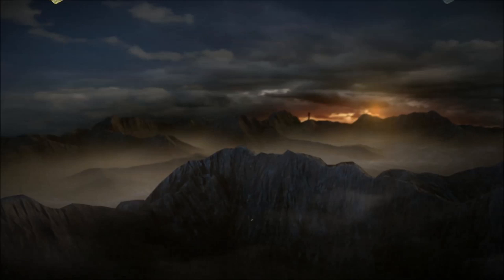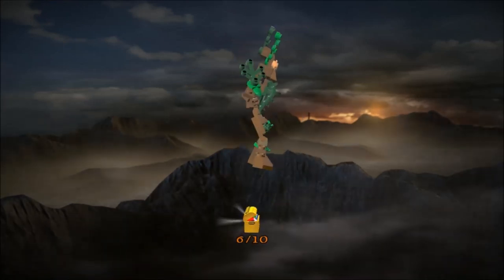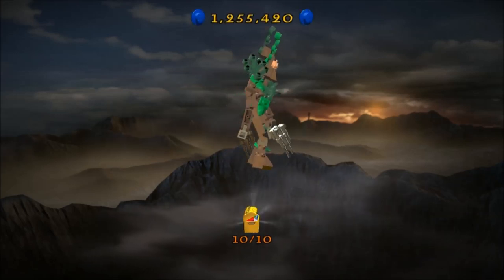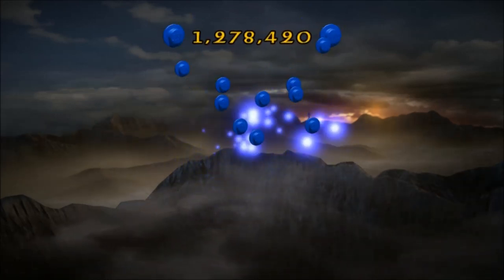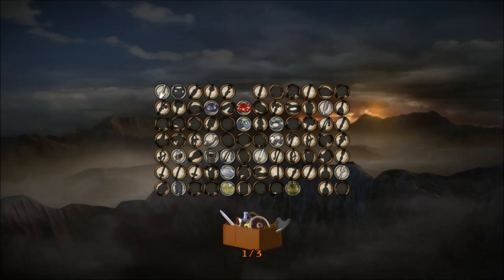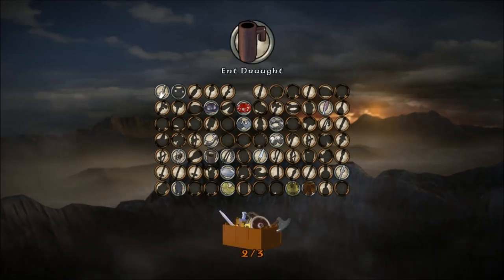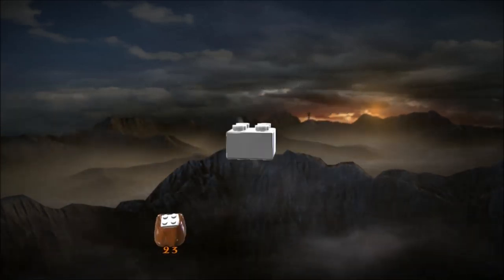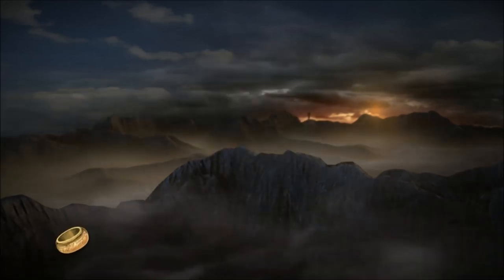Hope that was useful. Hang about for where to drop the quests off. The minikit is an Ent. And we've got ent draught, wooden armour, the Uruk shield, the mithril fishing rod, and a few silver bricks too.